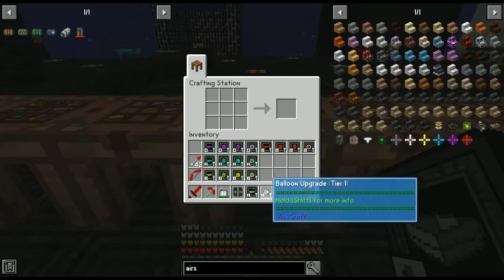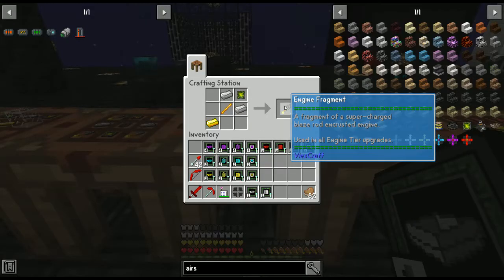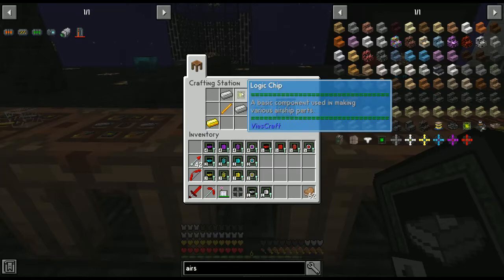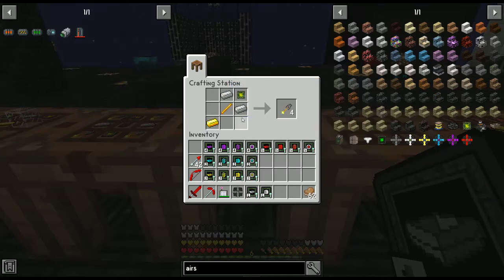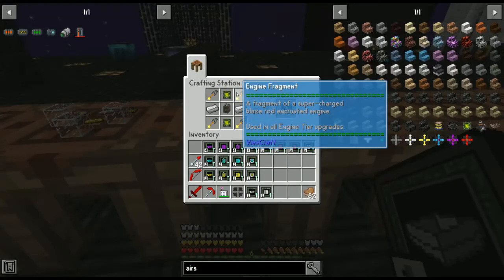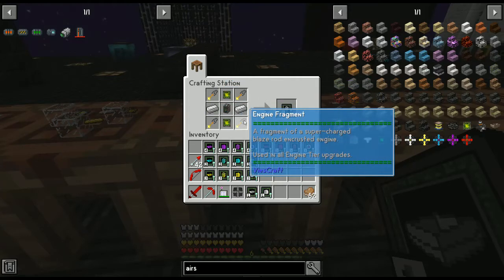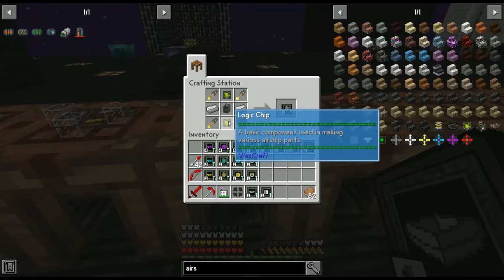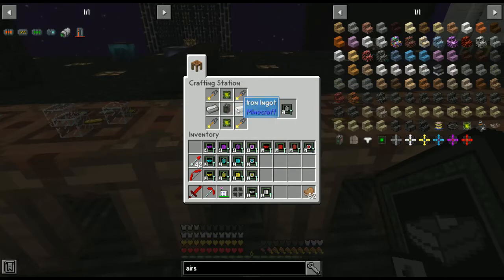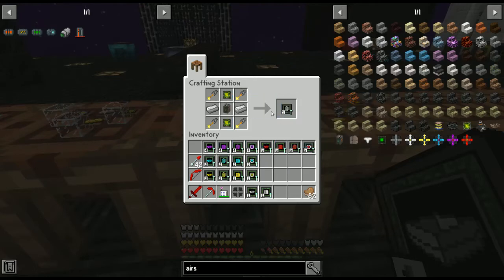Next we need engine fragments. For each engine fragment you need a logic chip, two iron ingots, a blaze rod, and a gold ingot. Take those four and make the engine upgrade tier one: four engine fragments in the corners, two logic chips top and bottom, iron ingots on either side, and the airship engine in the middle.